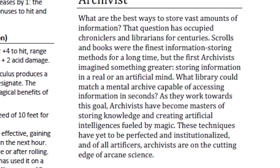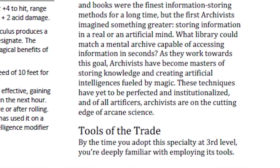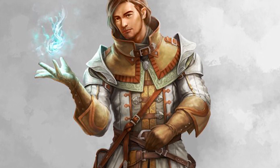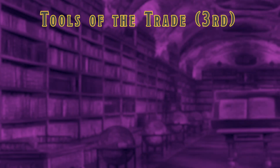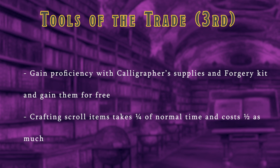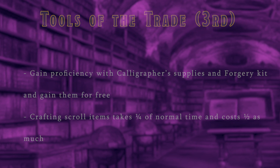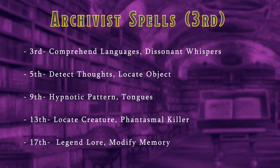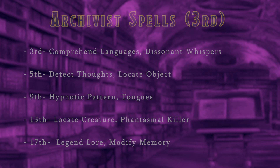The first new subclass is the Archivist. These are artificers that act as keepers of knowledge and information. They have a talent for bringing items to life to serve them and to store information into them. At level 3, you'll gain the Tools of the Trade feature, granting proficiency in calligrapher's supplies and the forgery kit, and you'll have an easier time crafting items in the scroll category. The Archivist also gains new spells like Comprehend Languages, Locate Object, Tongues, Locate Creature, and Modify Memory.